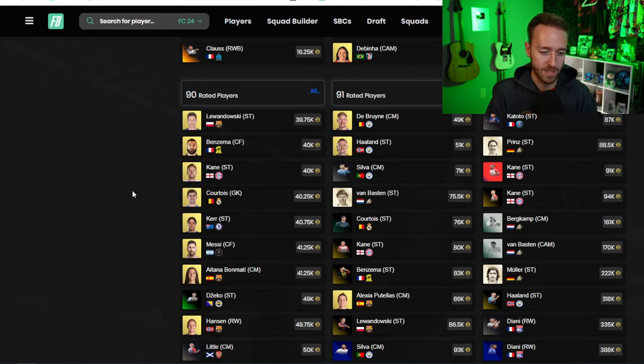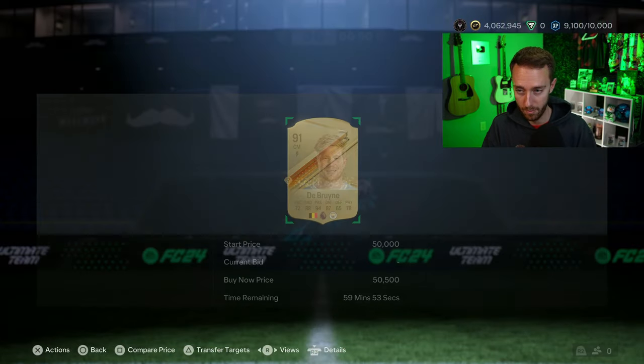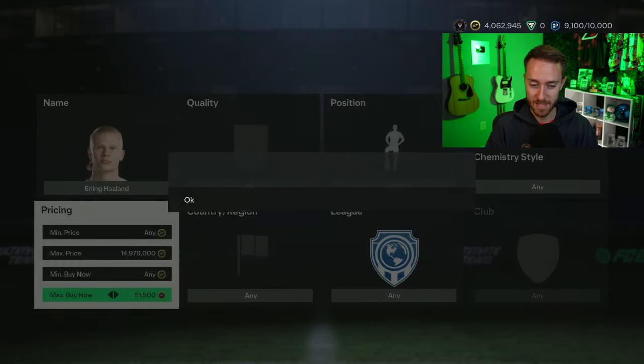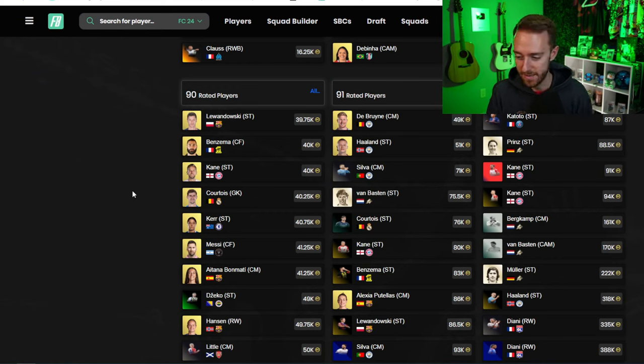I cannot believe what I'm seeing — Kevin De Bruyne is 49,000 to 50,000 coins. That is crazy for a 91-rated card — the lowest it's been during the entire year. I'm going to have to pick one or two of those up and put them on my transfer list. I might just buy one and put it on my transfer list hoping that in a week or two content gets better and keeps improving. I can't imagine these high-rated cards like this just stay this low forever.